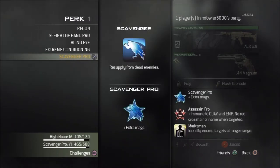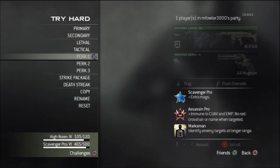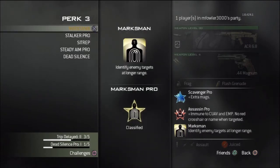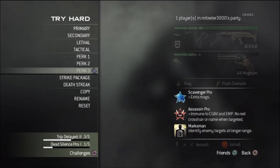The perks of any class will decide what style the setup plays like. Scavenger proves useful when reaching for higher killstreak combinations. Assassin keeps you off the radar and pairs perfectly with the silencer, both providing a stealthy edge. Marksman is one of the most useful perks in the third tier — don't be fooled into thinking it's a sniper perk. Marksman makes enemy names appear at much longer distances, letting you spot enemies clearly from afar.